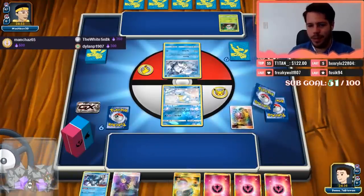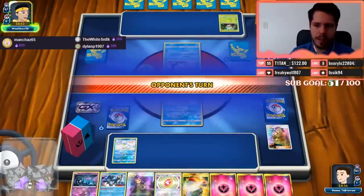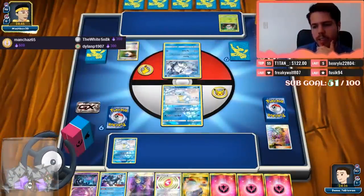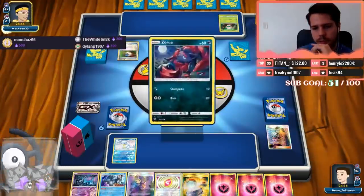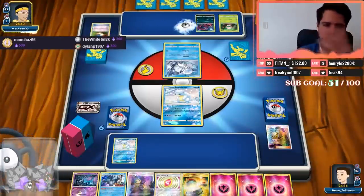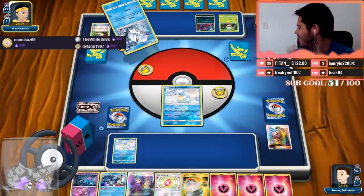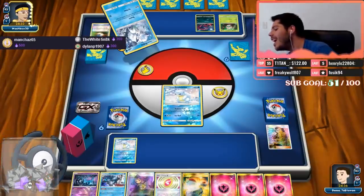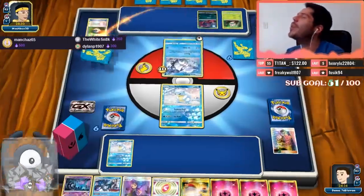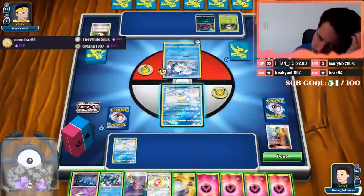Noivern — that's viable. Looker finds us another Sylveon and then we'll pass. We are up against the Zoroark-GX builds. It's easy to keep track of — just simple addition, the previous number plus three, take away whatever you played.